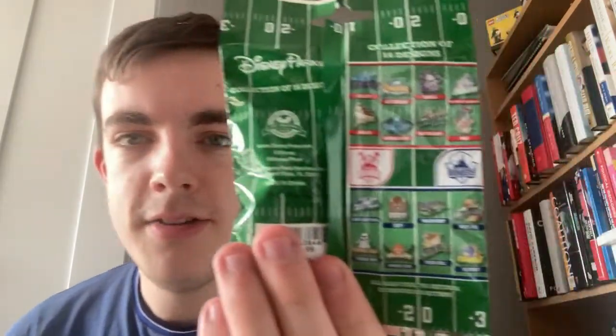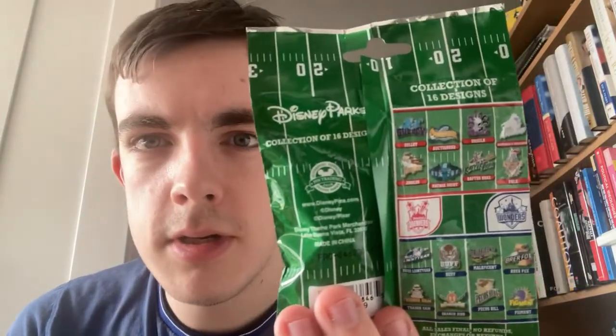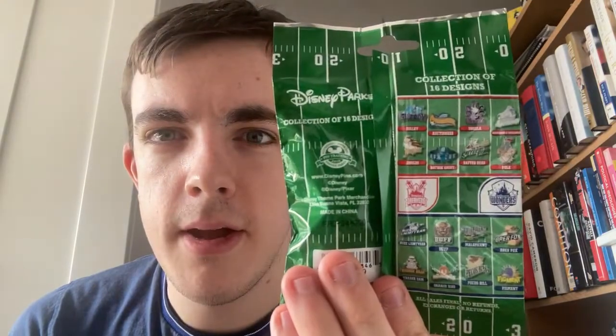Moving on to the Fantasyland Football. I've had a lot of fun sports-commentating with these. I've got ten of these — I've opened two bags so far and I haven't had a double. Currently Walt Disney World are in the lead. It's broken into two teams: the Disneyland Dreamers and the Walt Disney World Wonders. Walt Disney World is winning 7-3 at the moment. The eight Disneyland Dreamers pins are: Sully, The Auctioneer, Ursula, Abominable Snowman, Jingles, Hatbox Ghost, Rafter Bear, and Pele.